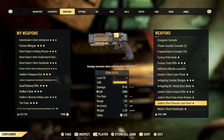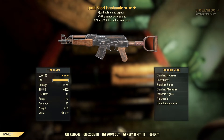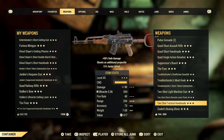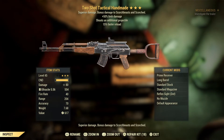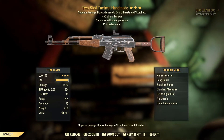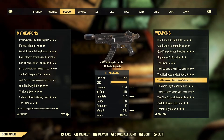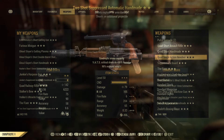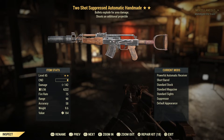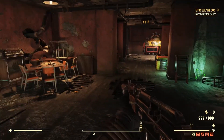I pulled rather incredibly yesterday — two amazing Handmades. I had a Quad Handmade: quadruple ammo capacity, 10% damage while aiming, and 25% less VATS cost. And on the same day I had this absolute beast — a Two Shot tactical Handmade: shoots an additional projectile, 50% limb damage, 15% faster reload. I also pulled one with bullets that explode for area damage, and it's a Two Shot gun — it's an incredible gun, absolute beast.